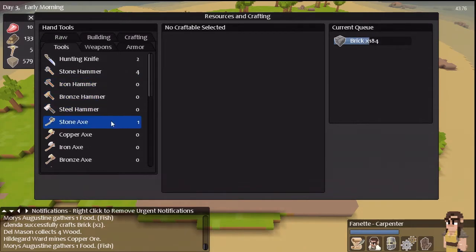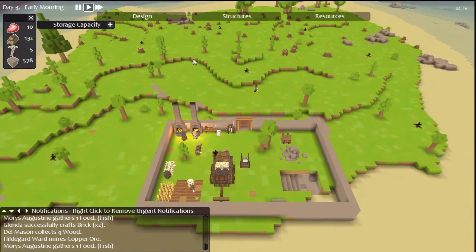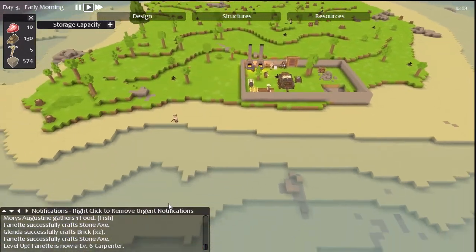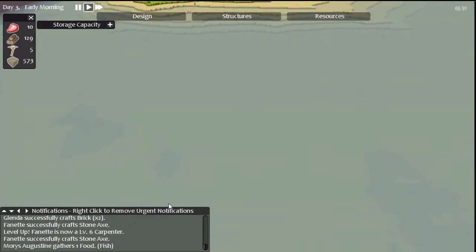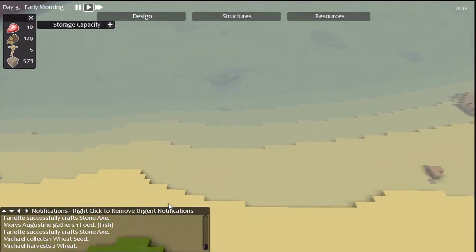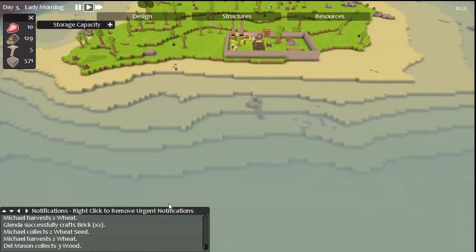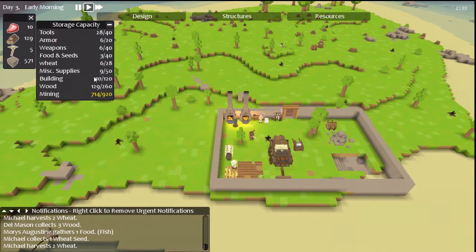Plenty of hammers. Let's make some more stone axes for now. We have plenty of wood and plenty of raw stone. That is a massively longer distance than I thought it was. Building a bridge across there is going to require a lot of work — unless I just cheat and build a flat level bridge, I guess. Don't forget our storage capacities. The building materials are being stored in the trolley, I think, by the look of it.